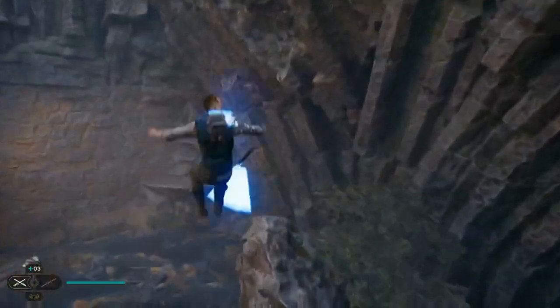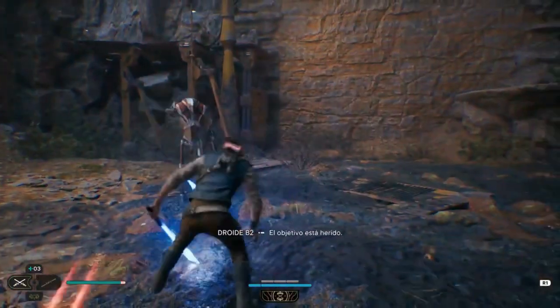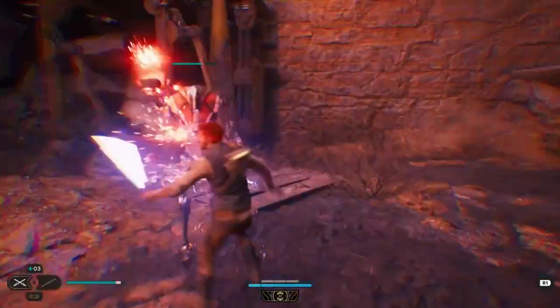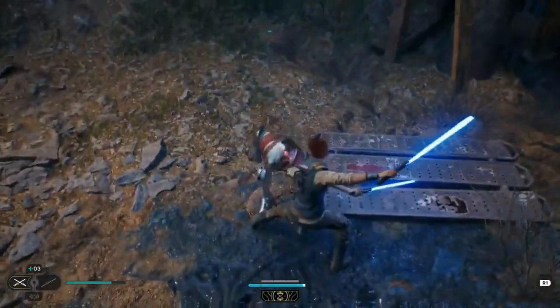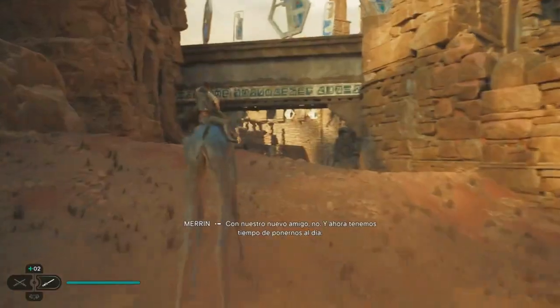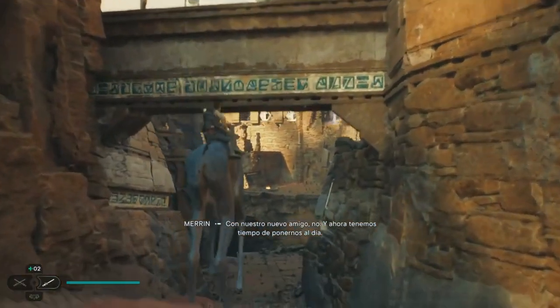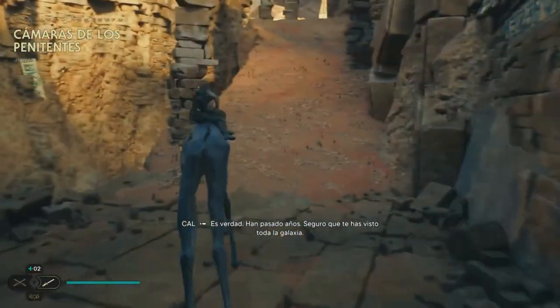Once Kal has these abilities, players can return to the caverns and explore the large area full of fun platforming and combat experiences. But what's really worth the return trip to Funky Caverns is the chest map upgrade at the end of the area. This upgrade will show players where every unopened chest is located in the game, and it's an incredible resource to have. Some of the chests in the game are not easy to find, and this tool can help players locate them.